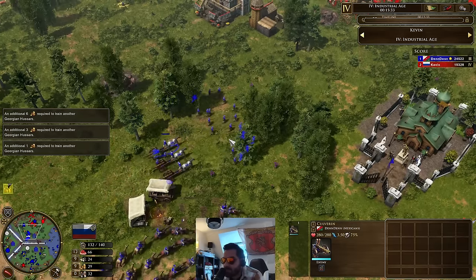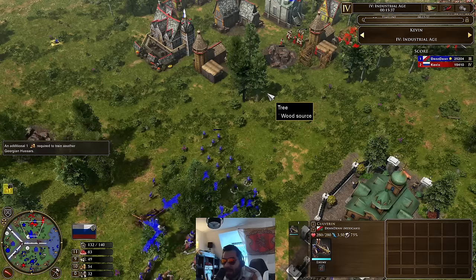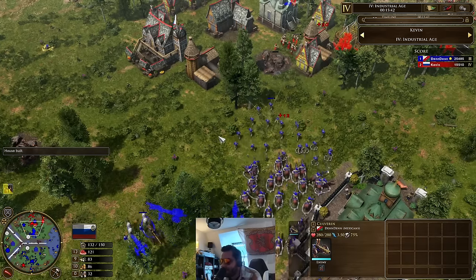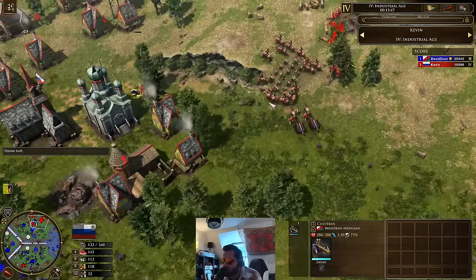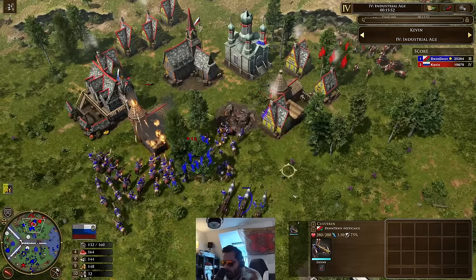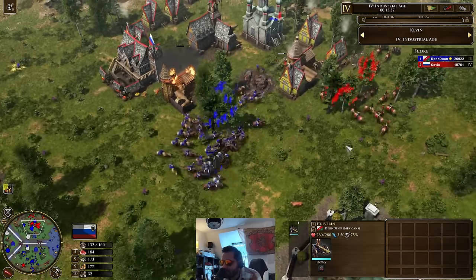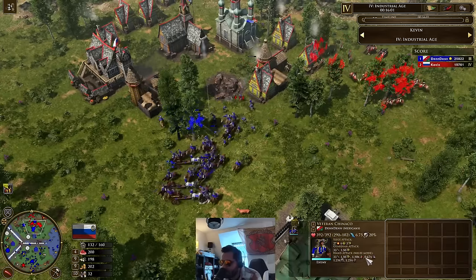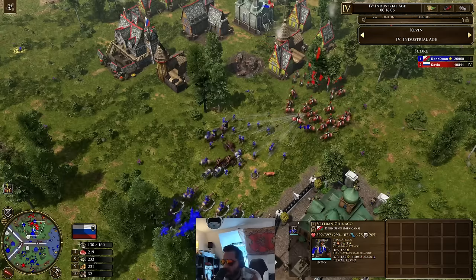He needs to see those Georgian Hazards because they are going to be a threat. I think when they get here with a good timing from Kevin, this is going to be scary. Three Colvins coming in — they're going to be so useless here though. There's a lot of Chinikos, and don't forget there's a decent amount of dragoons as well. These Chinikos have a small bonus versus other cavalry, so they'll still trade relatively well. The timing's coming in for Kevin — he's diving in with his units from that blockhouse.